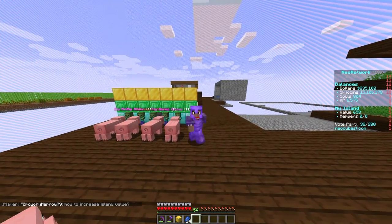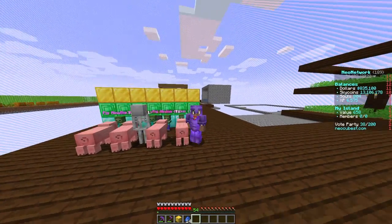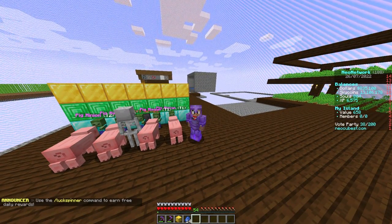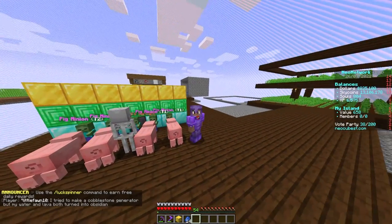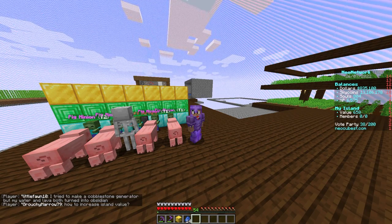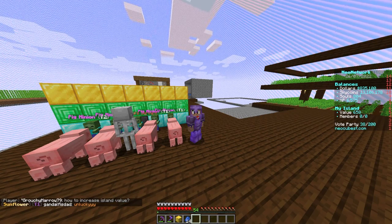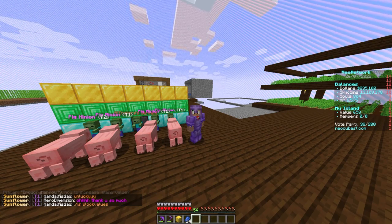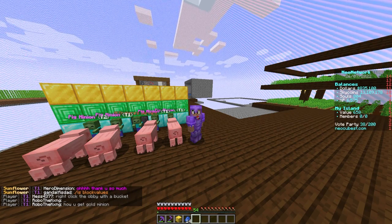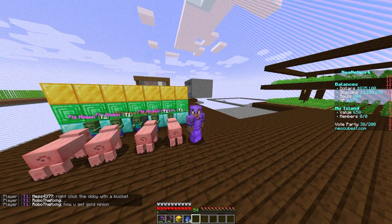Alright guys, thank you for your time. Really happy you could enjoy this video. Keep in mind this can be made on any server that has cobblestone generators — any Skyblock-related thing whatsoever — but it's incredibly efficient on Neo Network just because you can get the haste, feet drops, and all these features. If you're on Neo Network, definitely make this cobblestone generator. Make sure you point the stairs inwards — that's very important. But if you're on other servers, feel free to make it as well. It's really awesome.